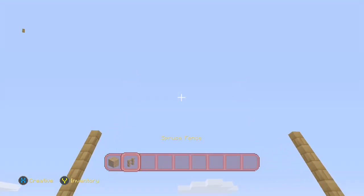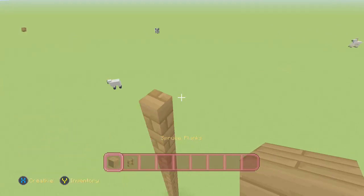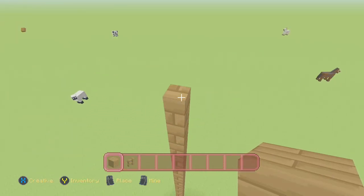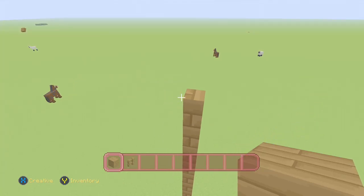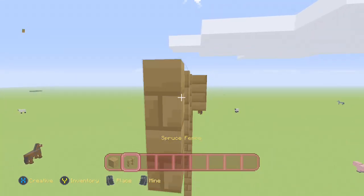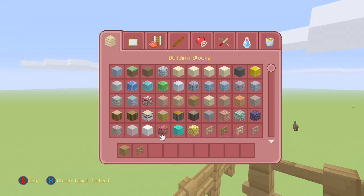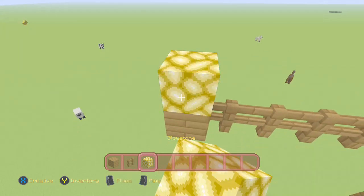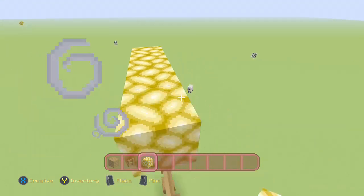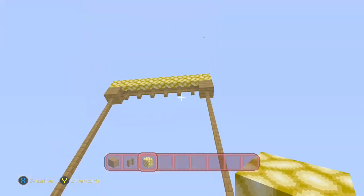There we go! Now what you have to do: put your amazing block of choice in the corner, and then you put your other amazing block of choice in that corner. Then you go along with fences, because they're amazing. And you might want something to light them — I like glowstone — but if you don't want anything to light them, then that's just fine. Now it's nice and bright.